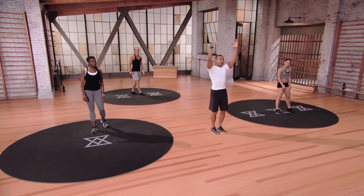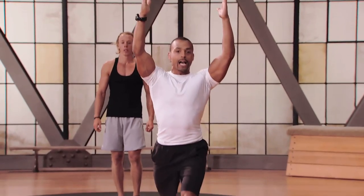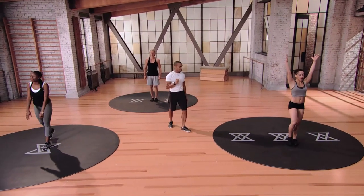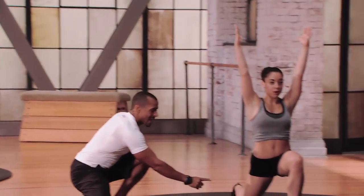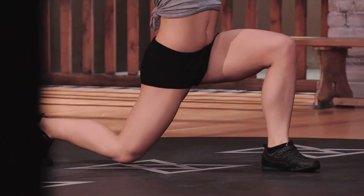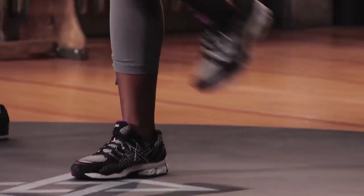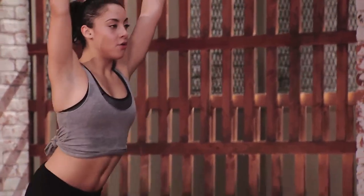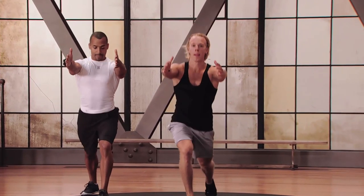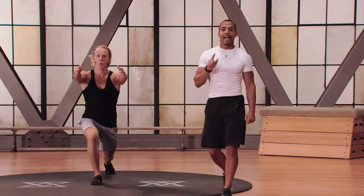Moving on to back lunge knee drive — arms overhead for mod 3. Step back with the right leg, hold for a second, push off and drive that knee up, repeat. We want power on the way up. Three, two, and one. Don't forget that hold at the bottom for one second, and drive. Mod 1: hands on the hips, we're not jumping but we're still driving that knee up as you come out of the position. Switch sides. Mod 2: arms straight out, higher knee drive — drive that knee as high as you can. Coming out in two seconds and one.